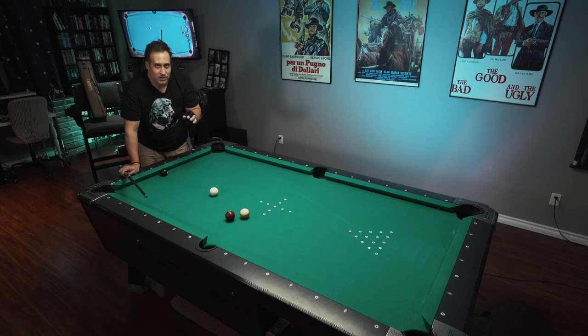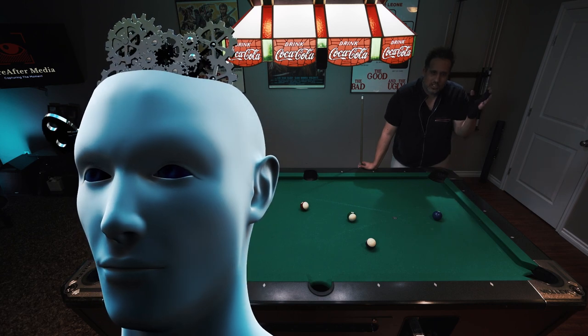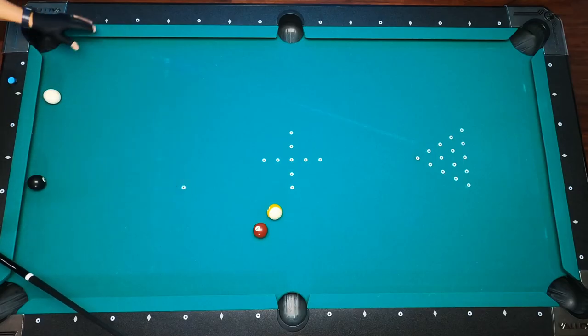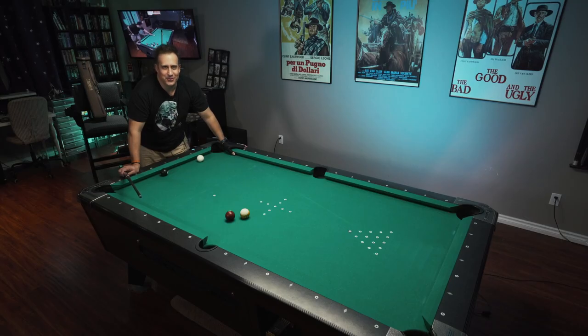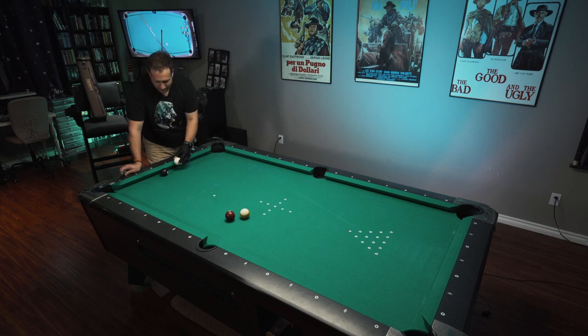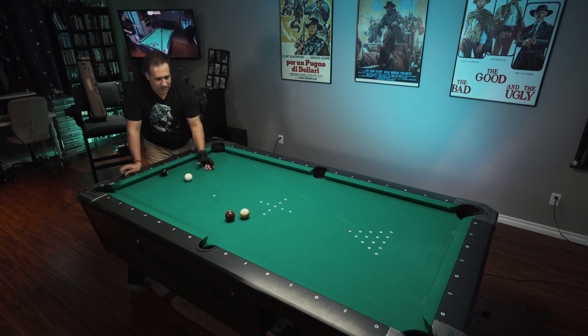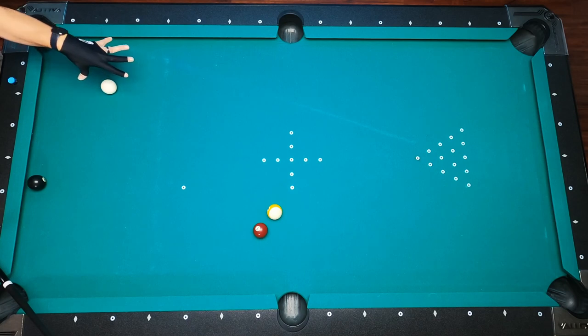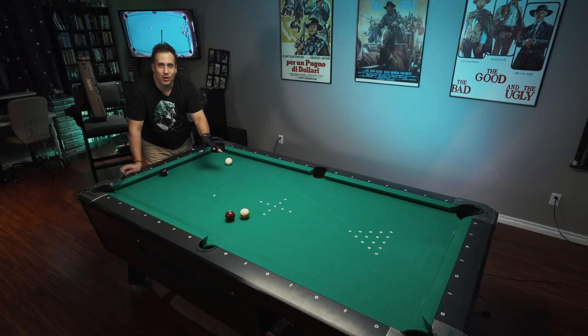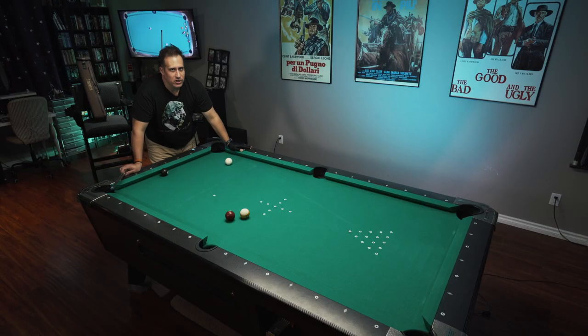Remember the concept: play shape for shape, not shape for a ball. We're thinking three balls ahead. If you play perfect shape on this eight ball, it happens millions of times a day where people play it too perfectly and now you've limited yourself with where you've left the cue ball. You're going to have to power something just to get adequate shape on the nine. So play shape for shape — play for an area. Now we've got so many options on where we can place the cue ball to shoot that nine ball down.